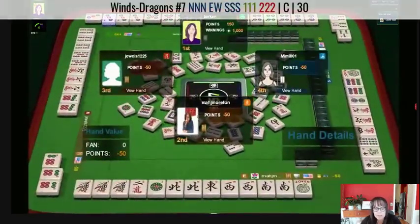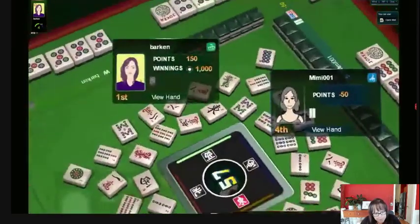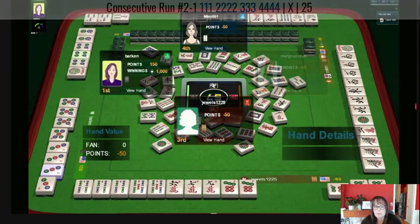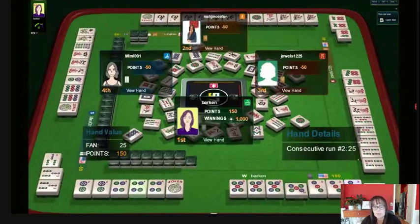Over here we have a wind hand — one-two concealed, or maybe all winds. I'm thinking all winds. They might have been considering the news concealed hand though, since they have that two crack in there. Over here we have four-five-six-seven pung kong — kind of what I was thinking, four-five-six in two suits, pung kong. And our winner: pung kong pung kong, path of least resistance.